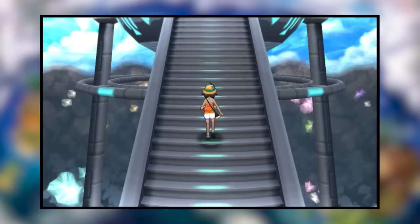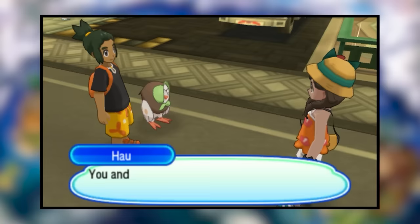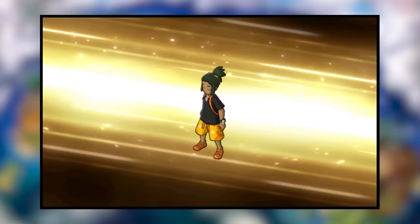After that grueling session with Molayne, it's finally time to challenge Champion Hau himself. Our last few encounters with Hau were relatively trivial, but that was with teams specifically designed to counter him. This time we had to make compromises, making this our most challenging fight in the entire game. We still have tricks up our sleeve, but we need to get extremely lucky to come out on top.